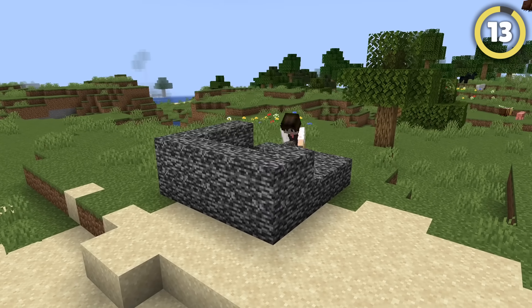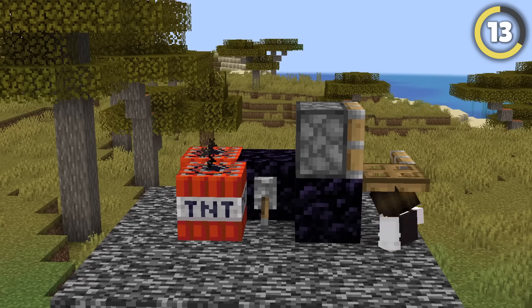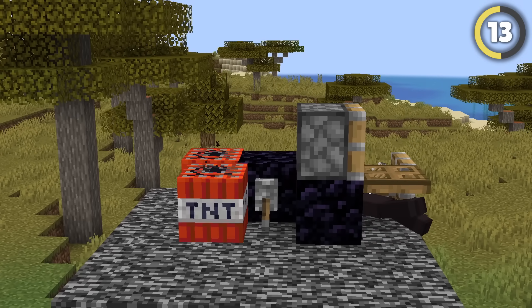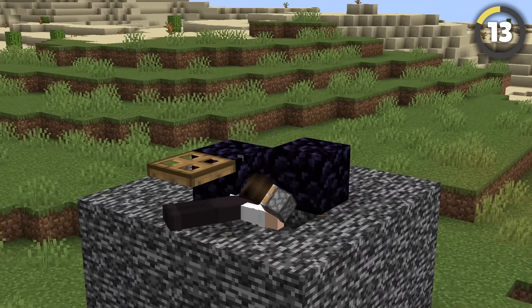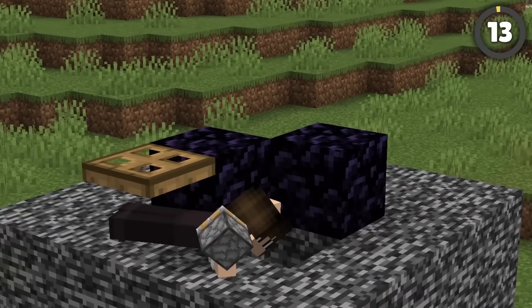A server owner can use creative to build a house out of bedrock. Break through with the latest bedrock cracking machine. Using a piston, a trapdoor, some TNT, obsidian, and a lever, you can glitch the game to destroy the bedrock and let you in.